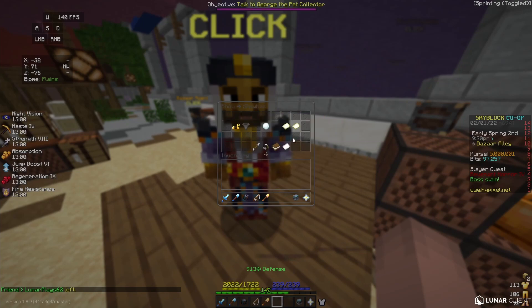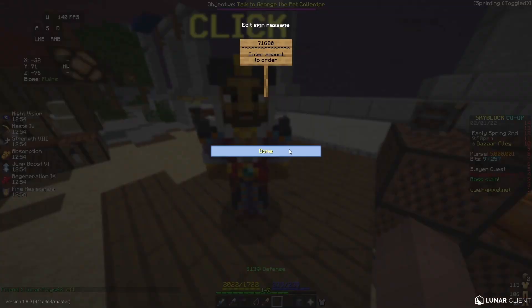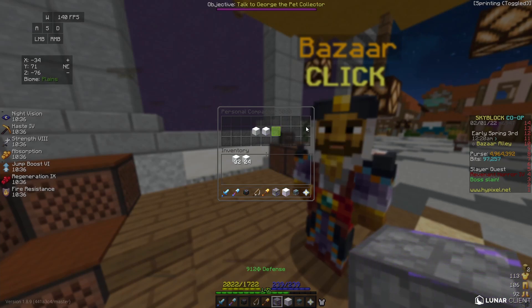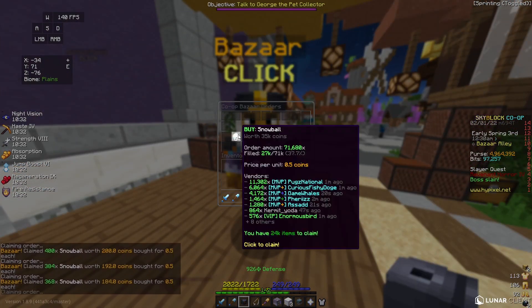Once we go to Snowballs, we can click on Snowballs and create a buy order. I'm going to put in a buy order for 71,680 snowballs at 0.5 coins each, so I'm going to spend 35,000 coins. Now I'm going to put a Snowblock and an Enchanted Snowblock inside of my personal compactor, and once the Snowballs start filling up, I'm going to take them out and have them auto compact inside of my inventory.